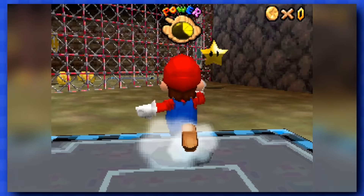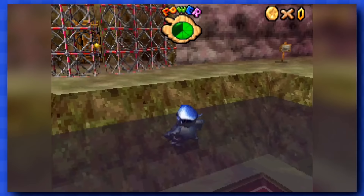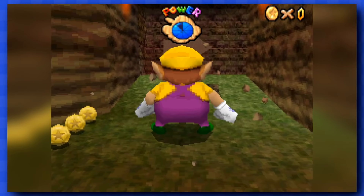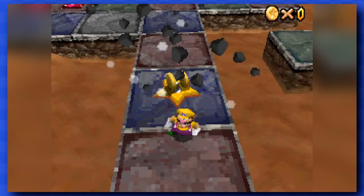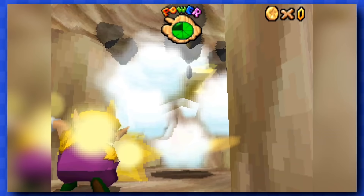I missed a couple of stars in Hazy Maze Cave, and they all can be obtained without touching a coin. Remember that star they got rid of up there? Well, it was replaced by this one where you grab a Mega Mushroom and smash through boulders. Who would've guessed? Wario's Mega Punch is actually quite useful to get more stars in Shifting Sand Land and in Tall Tall Mountain.